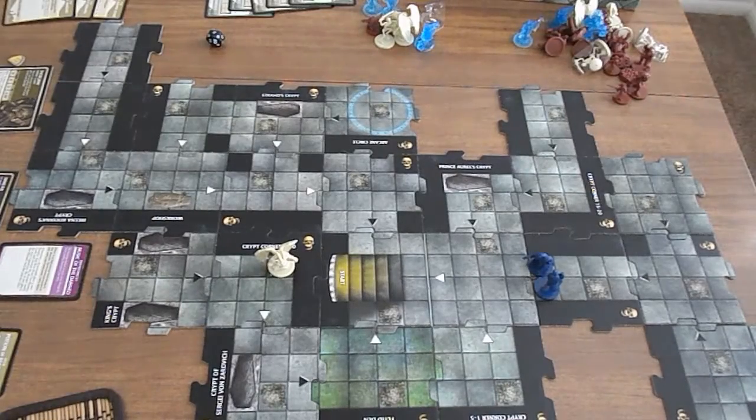Hey everyone, this is Jeb. Adventure 4 — I am coming to an end of it. Actually, it's pretty ridiculous. Right now I have both heroes. Thorgrim has 1 HP, Emeril has 2 HP left.